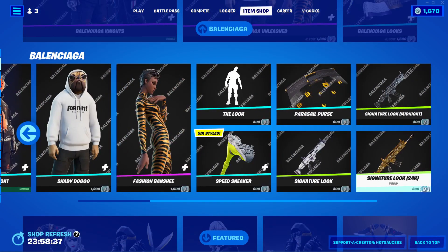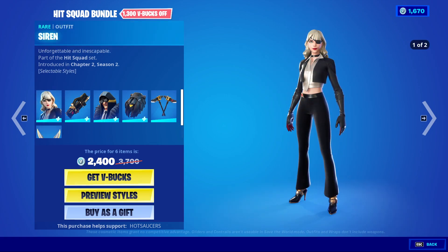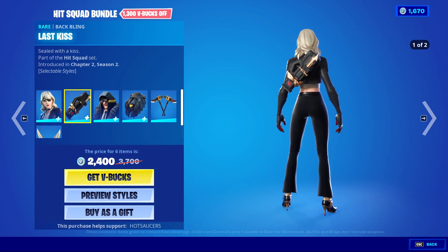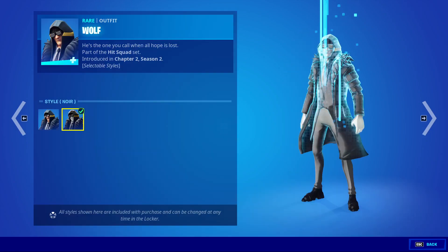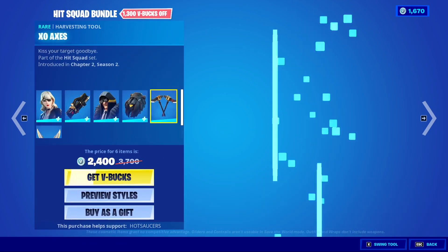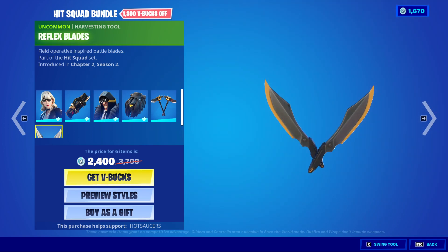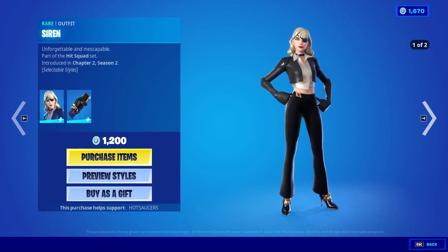You can get everything separately if you do so wish. We also have the Hit Squad bundle, comes with Siren. They all have their black and white Noir style — not going to show because this game's broken. We've got Wolf, same style. We've got Pelt Pack. We've got XO Axes, don't have a style. We have Reflex Blades, also don't have a style. You can get all those separately if you wish.